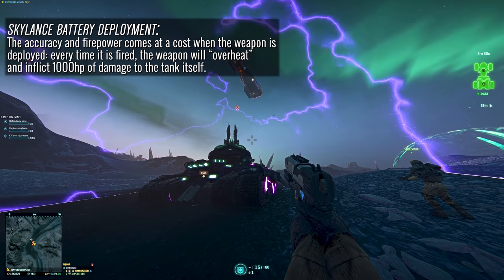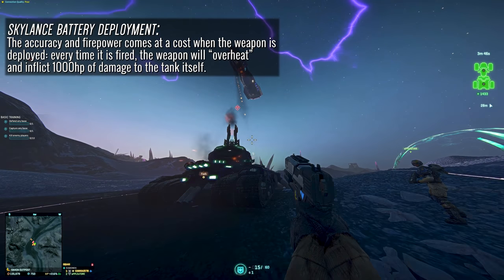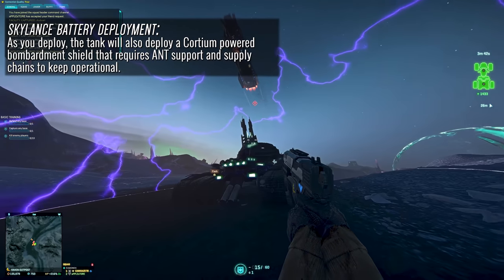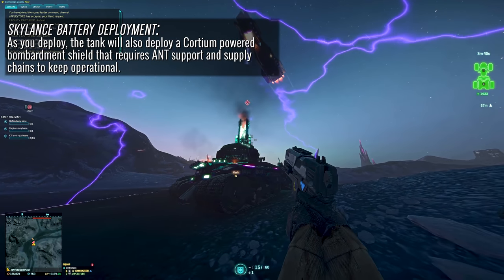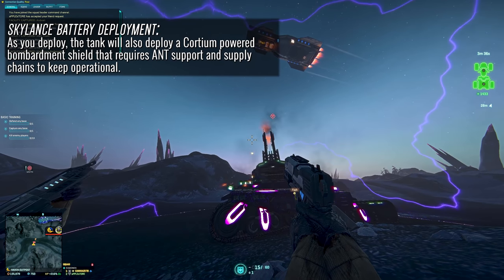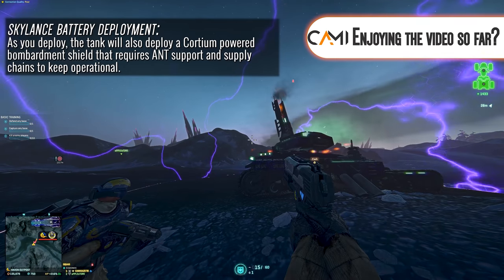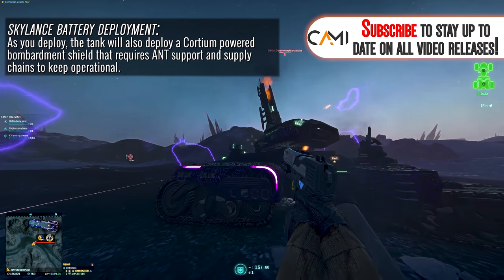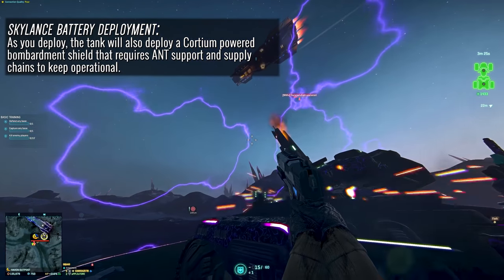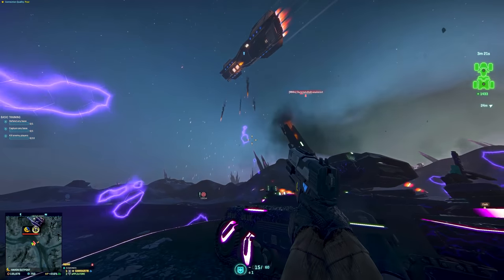The overheating is so extreme that the Colossus actually receives 1,000 HP worth of damage every time you fire the gun while it's deployed. Now when you deploy in this vehicle you're also going to spawn a Quartium shield with a 15-meter radius. This bombardment shield basically acts as a key ingredient to this tank's survivability. It's a big tank and it's easy to hit, so when deployed and an easy target, having this shield up ensures you're going to survive a lot longer even under the fire of bastion bombardment.